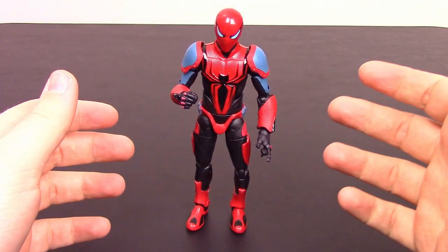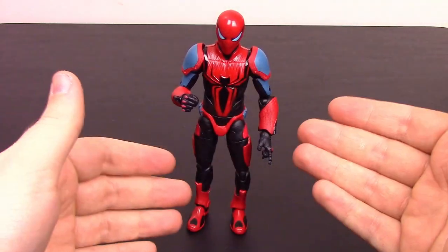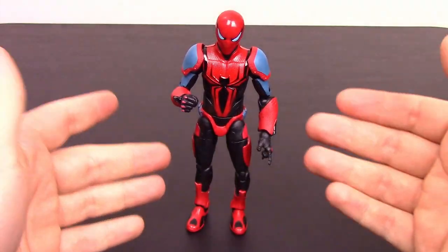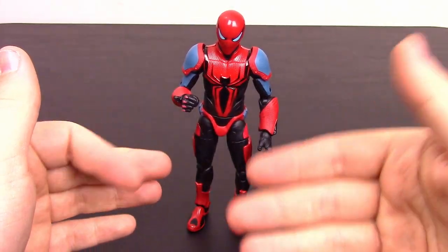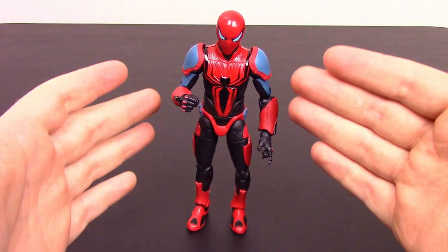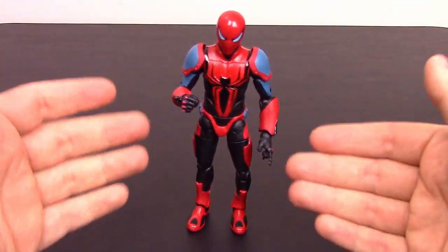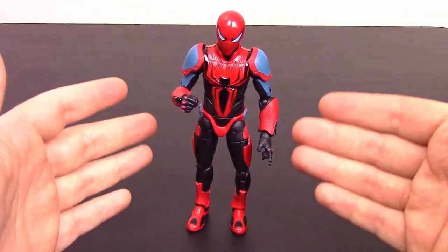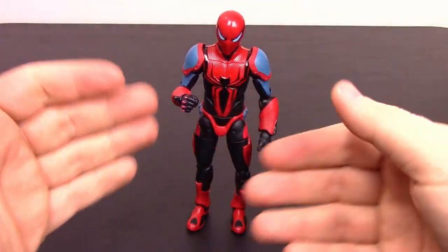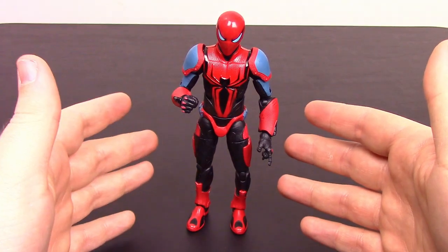And that brings us to the Spider-Man Armor Mark III. This is another outfit from the video game that also exists in the comics. It's also called the anti-Sinister Six armor — the armor has a lot of stuff built into it to take down different members of the Sinister Six. This suit was created by Peter Parker himself and has a bunch of weapons and gadgets to take on the Sinister Six.